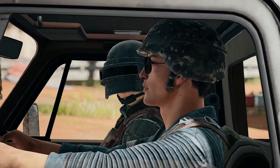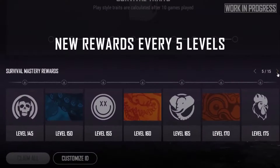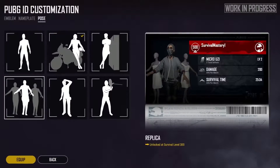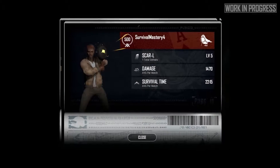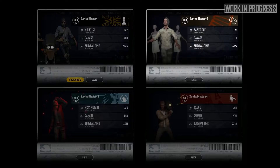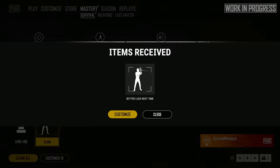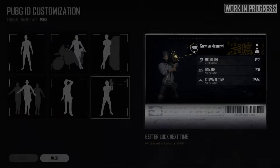How will people recognize your Survival Mastery? That's where the rewards come in. Your skills will be recognized every 5 levels with new emblems and our first nameplates. And every 100th level will be celebrated with a custom pose. You can show off your hard earned skills by customizing your PUBG ID. This is your identity card in the game, as other players will see it every time you engage with them. You can update your PUBG ID every time you earn a new reward — so choose wisely. Or don't. It's your PUBG ID.